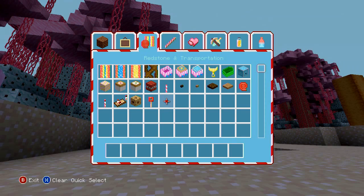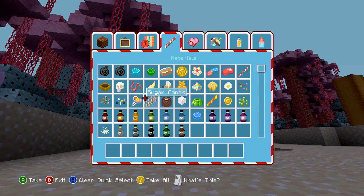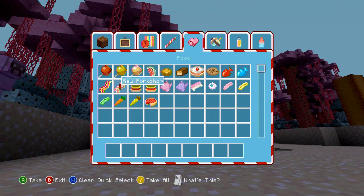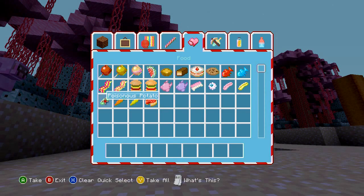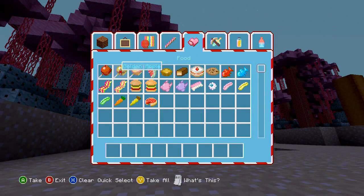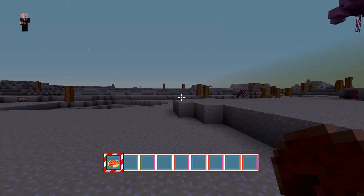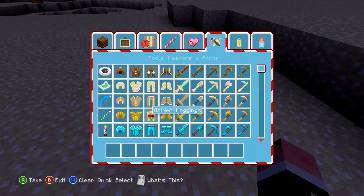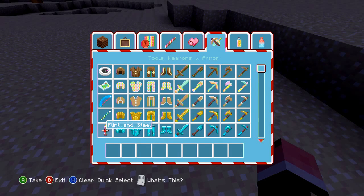These are all the new food items. Steak, pork chops — they actually look like bacon now. Carrots. That's a poisonous potato that looks like a pickle, or like a tongue or something. Raw fish looks like a gummy fish. Cake. Pumpkin pie — there it is! I thought you could place pumpkin pie for some reason.